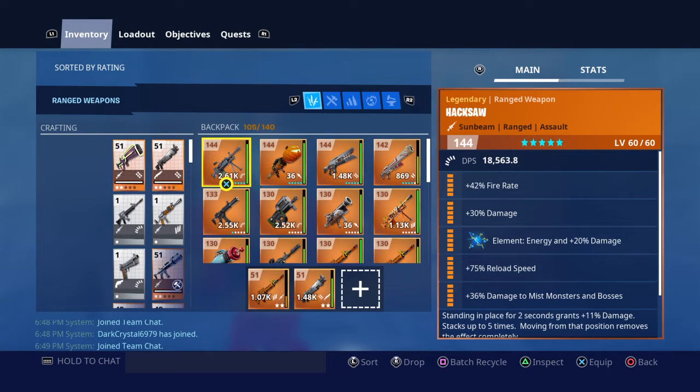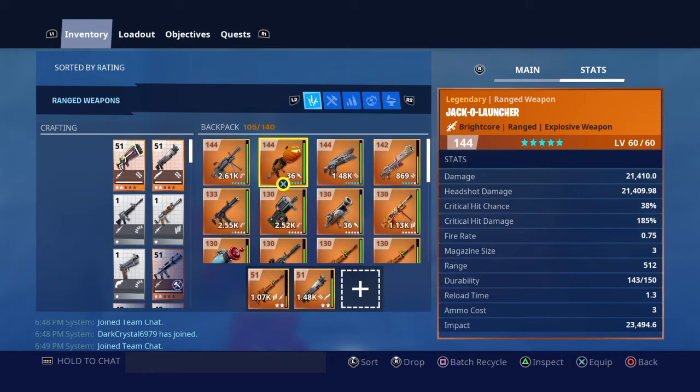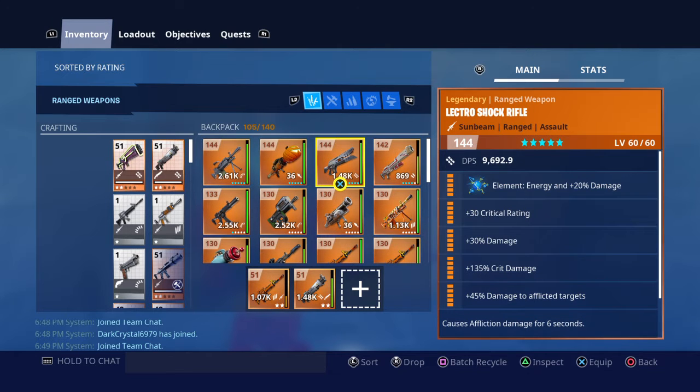I have a 144 hacksaw, full durability — well, almost full durability. 144 jack-o-launcher, full gold rolls, element fire, almost full durability. It's 143 out of 150 durability. 144 electro-shock rifle, full gold rolls, element energy.